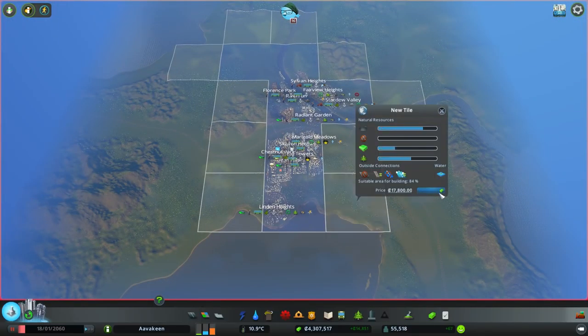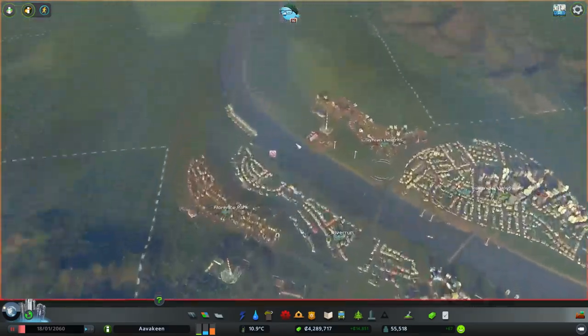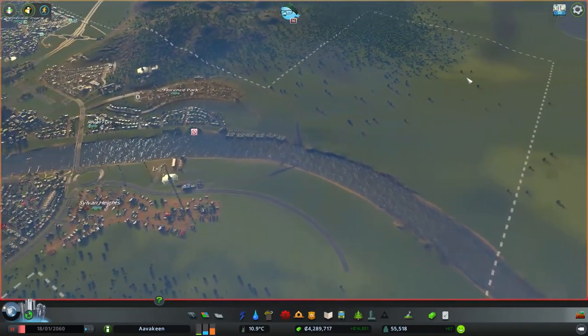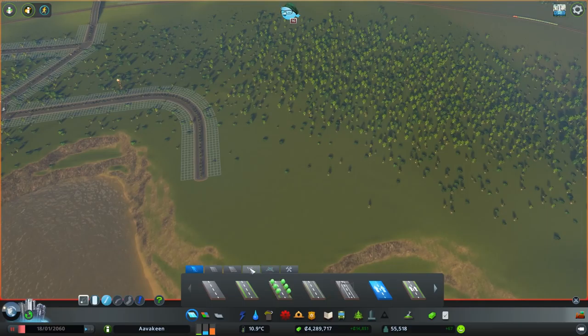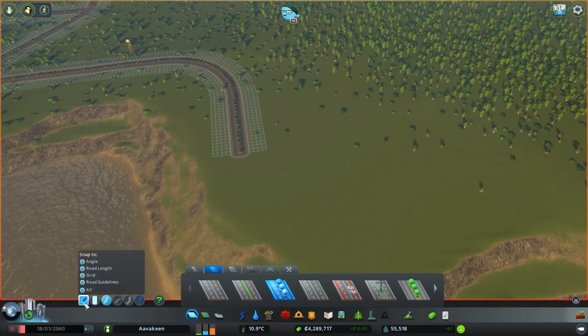First things first, let's expand this area. I'd like to purchase this tile — it has no ocean routes but it does have plane connections. Unfortunately, it's a little ways off from connecting up to the sea. We're going to need to go in that direction. We need to build out there, so maybe this will be a new residential area instead. Down here we have some options. The first thing we're going to do is draw out a nice big road.